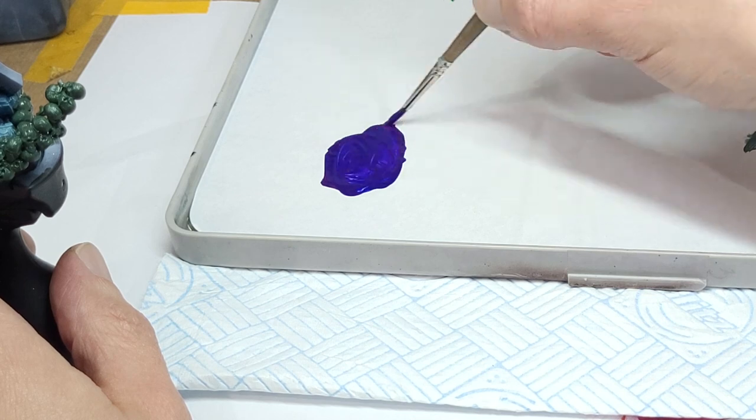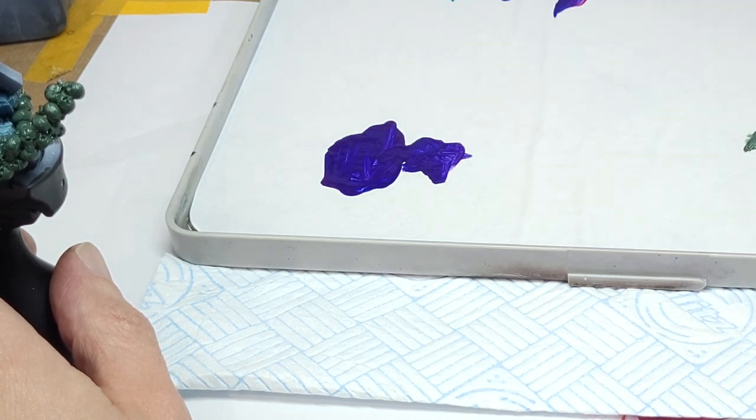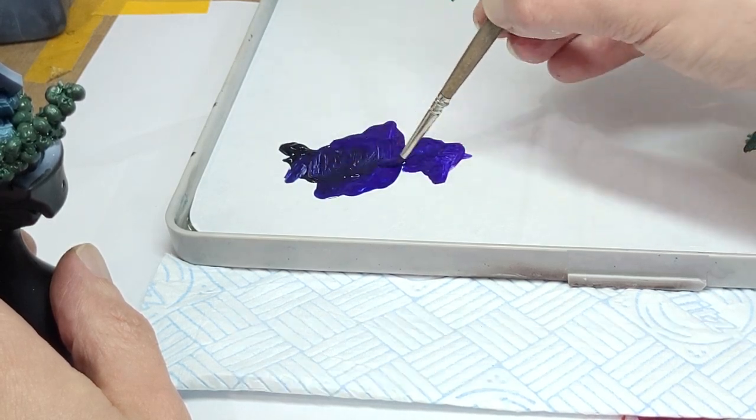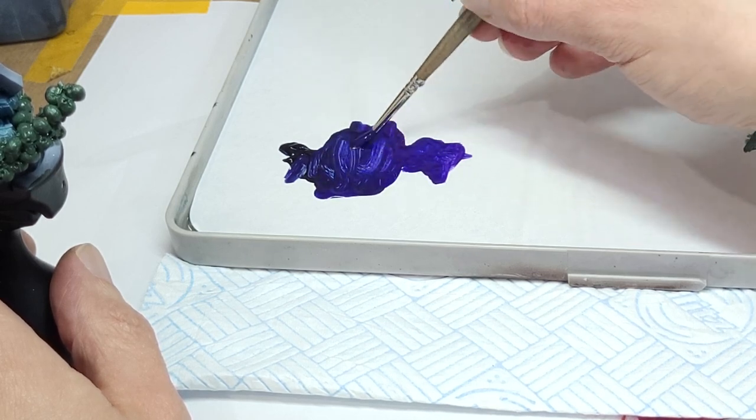What I mean by that is, first we aim to get ourselves to the right hue, then we can optionally adjust our saturation by adding in our hue's complementary colour, and then we mess with the value by adding in black or white.